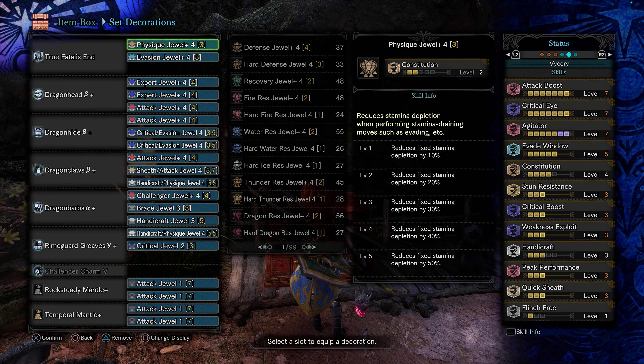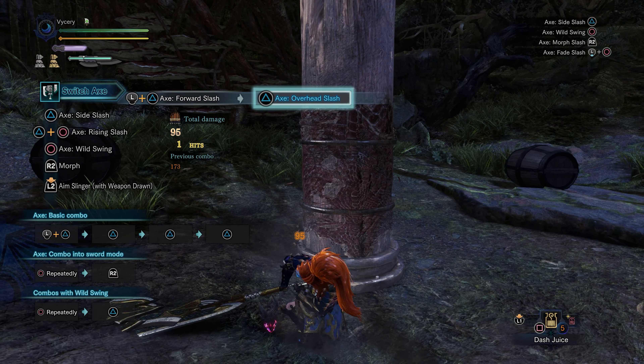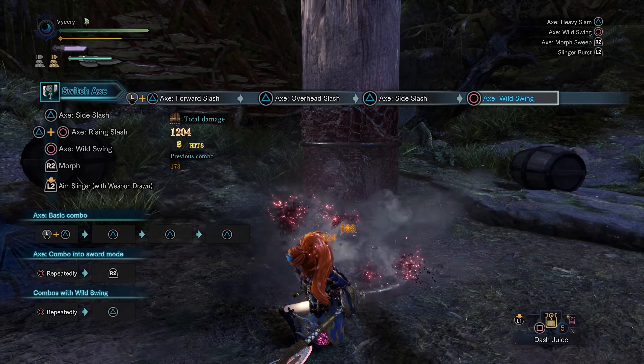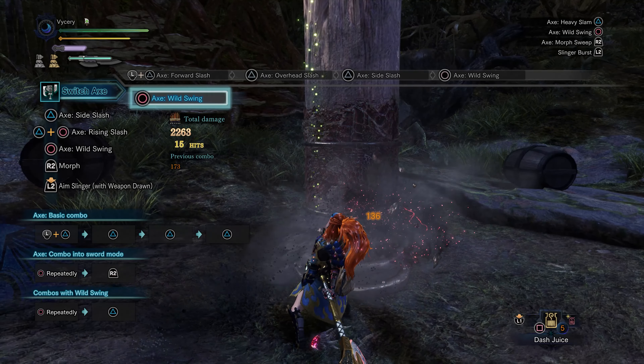Augments are mainly 1 health and element or attack. For Vatelis, you want to have 1 affinity augment. The playstyle is very simple — we utilize X mode and ignore sword mode. The attack we will use most often is Wild Swing. Not only do you get an attack increase after the 3rd swing, but if you do a heavy slam after said 3rd swing, you gain a buff called Power X.